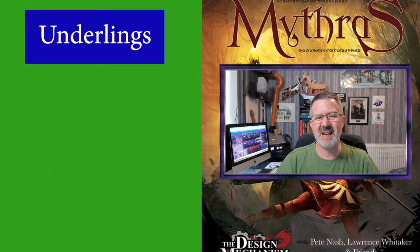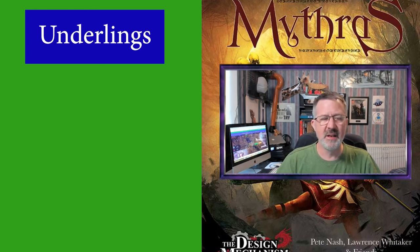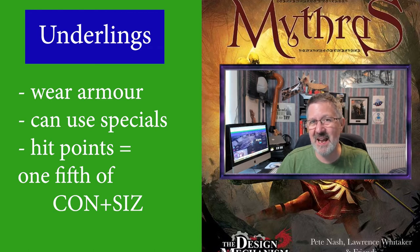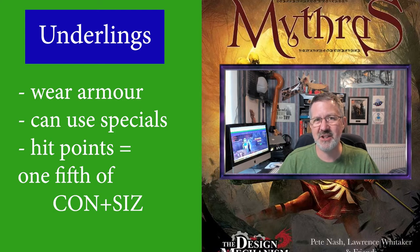Underlings are slightly more dangerous than a rabble and can cause the party some damage. Underlings wear moderate amounts of armour, covering vital locations first — things like chest, abdomen, and head — though it won't be super expensive gear. The other key thing is that underlings are freely able to use special effects, so if they do score a hit, the chances are they will use one. And finally, underlings have hit points equal to one-fifth of their constitution plus size, using the average characteristics for that race — in that aspect, the same as rabbles.